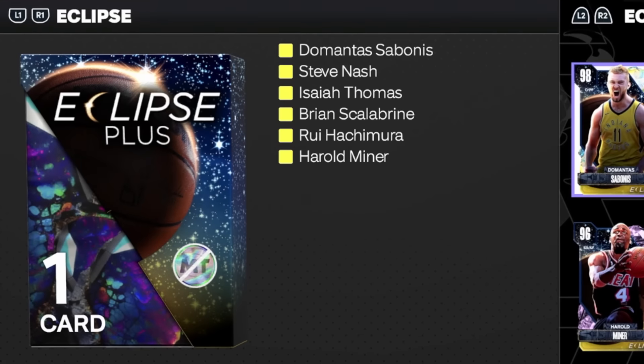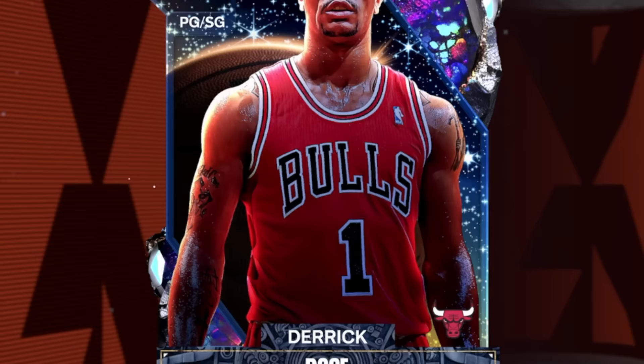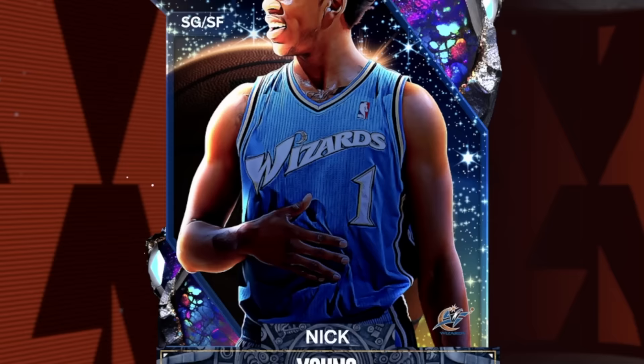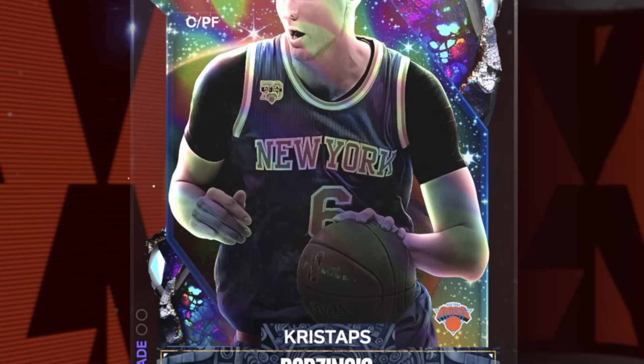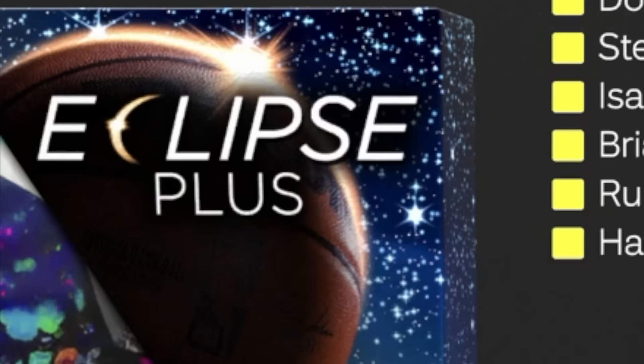I'm going to be opening up this pack, which guarantees us a Dark Matter. That's right, it's the craziest pack we've had all year, and it could give us the likes of Dark Matter Jimmy Butler, Dark Matter Derek Rose, Dark Matter Nick Young, Dark Matter Larry Bird, Dark Matter Sean Kemp, and finally Dark Matter Chris Stapps. But that's not all - you can see there it actually says Eclipse Plus.